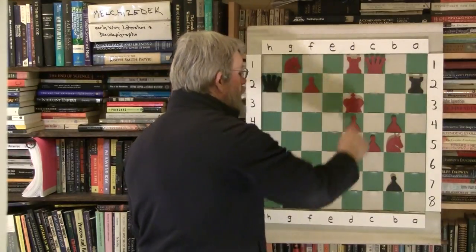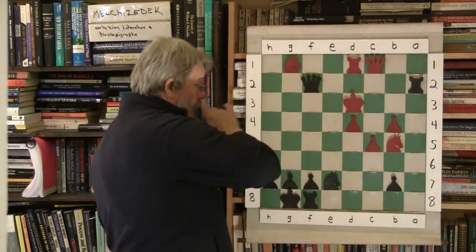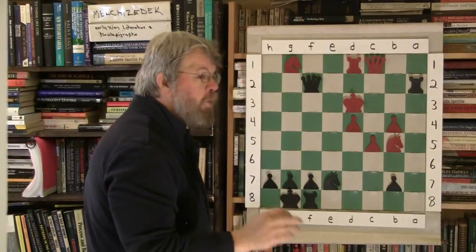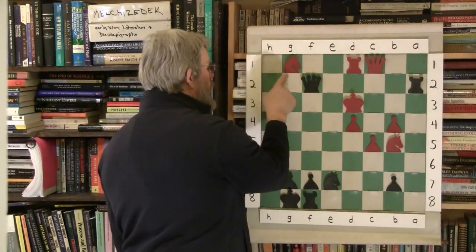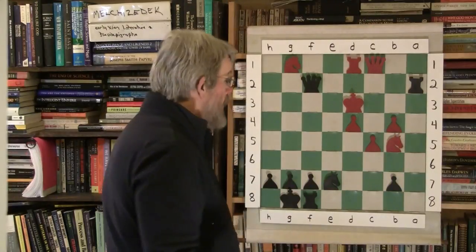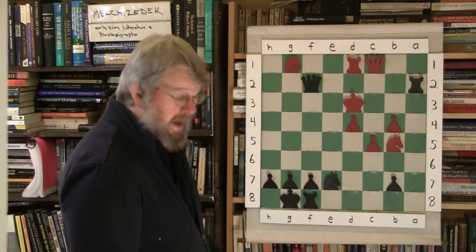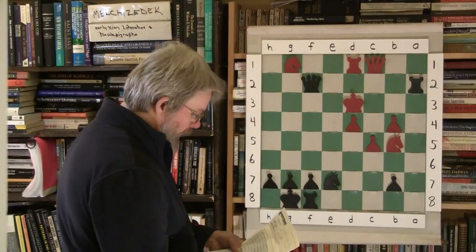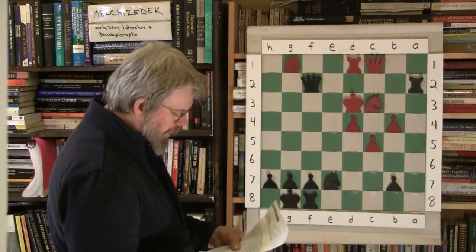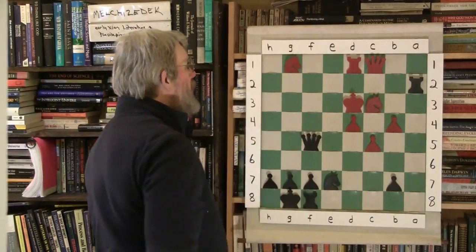King to d3, bumping up the king. Queen takes f2 — target conscious, closing in closer to the king, taking targets as he goes. Notice the queen, by being target conscious, got all three pawns on the king side. Completely wiped out the king side. He's got a queen side, but his king is being pushed out into the center a little early and can really be attacked easily — an unfortunate situation for white. Knight comes to c3 to try to give some support to the king. Queen comes to f5, check — target conscious, hitting the king.